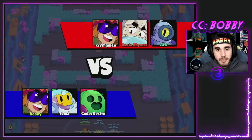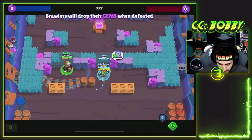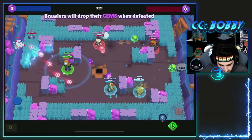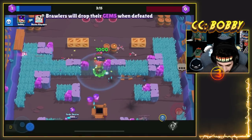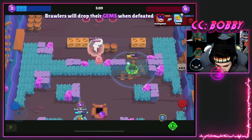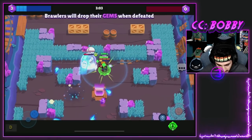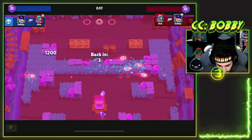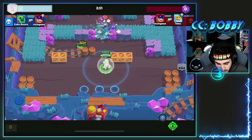Here we go into my first game with Buster. It's going to be myself versus Crying on Buster, Toma on Sprout, and Destro on Spike. I'm not too sure how everything works - trying to get close to Busta Rhymes aka Lex. My gadget gives me 1k HP and if anyone's in my range I think they also get the HP. Arc's getting some shots in - I throw the shield up and shots bounce right back into Arc's face.